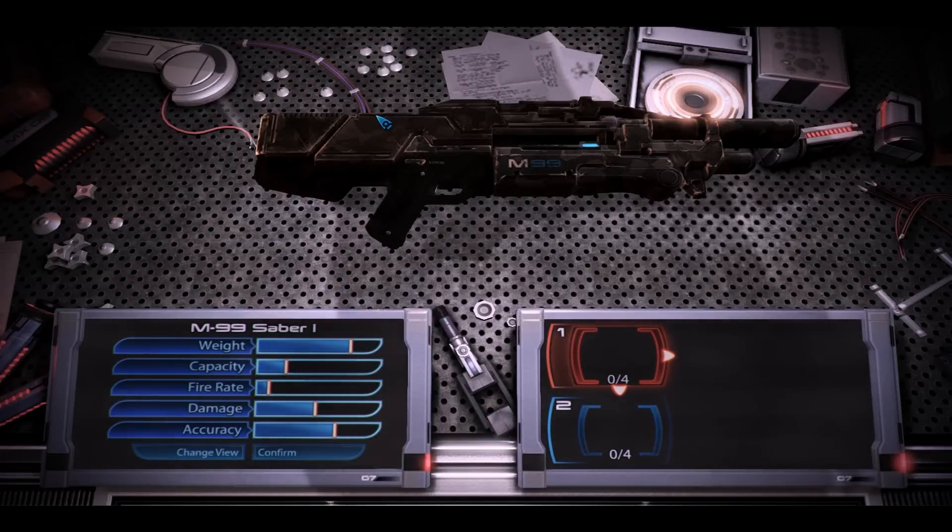Hey guys, this is Danny Boy. This time around we have the Saber. The Saber is a semi-automatic assault rifle — it's more like a sniper rifle than an assault rifle. It's kind of the big brother to the Metak. It fires much slower, but it does far more damage per shot. It's incredibly accurate. Yeah, it's more like a semi-automatic sniper rifle than anything else.